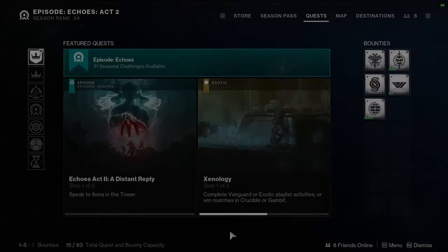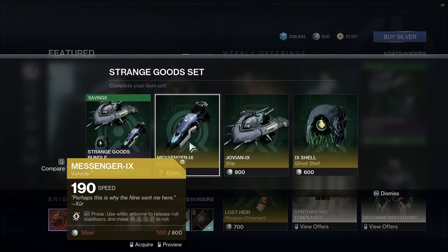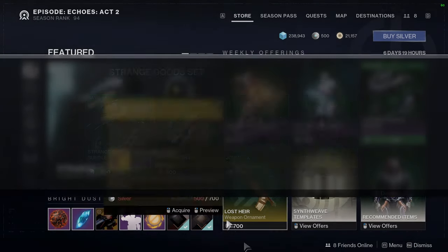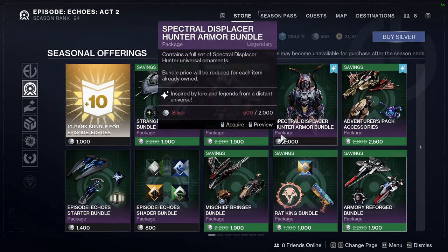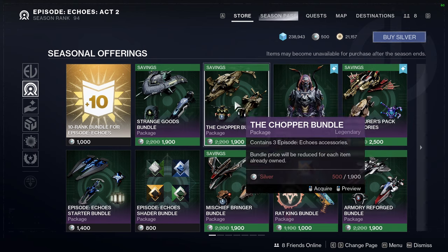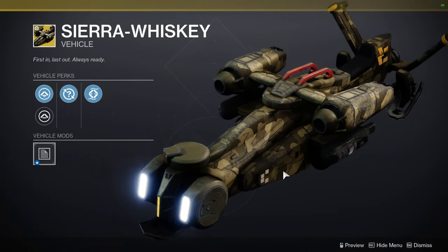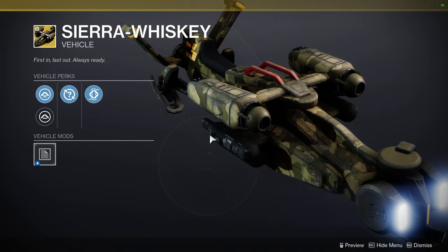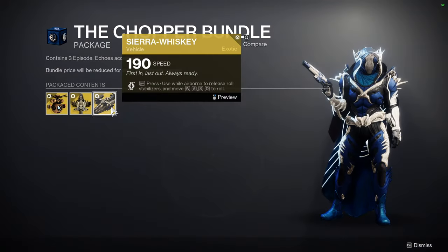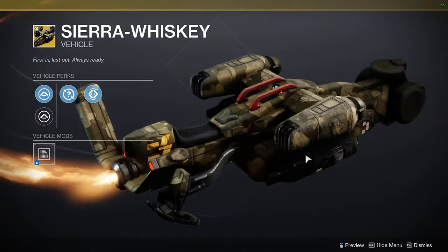Let me know what you guys are going to be doing for seasonal challenges. Store-wise — oh wow, there are new things in Eververse. Is that a helicopter? It's a sparrow — that has to be a sparrow. Oh my God, it is a sparrow. It's so bulky!